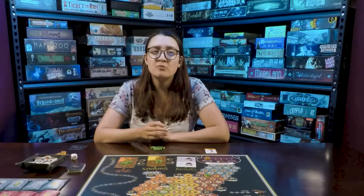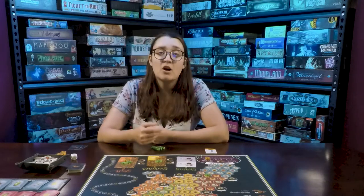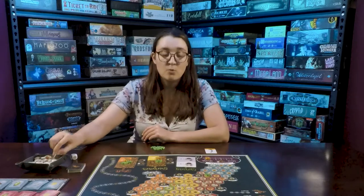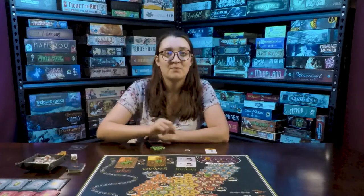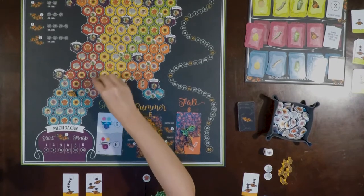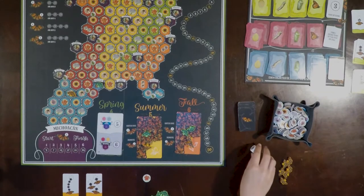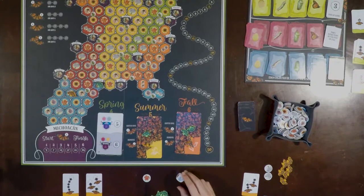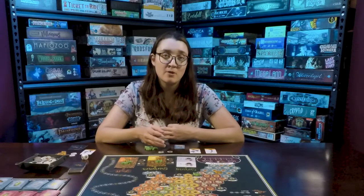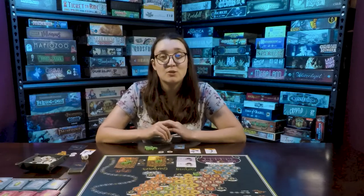After each movement action, you collect the flower token or tokens indicated on the space where your butterfly stopped. If you land on a waystation, you gain the listed item shown on the reverse of the waystation token. If you were the first to land there, you'll also get to roll the die for a bonus flower token. The die has one wild card flower that lets you choose which token will be most beneficial for you.